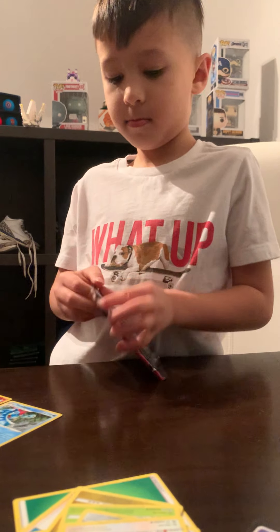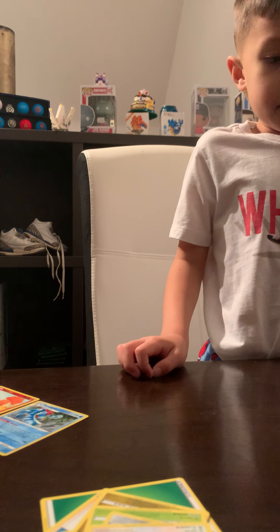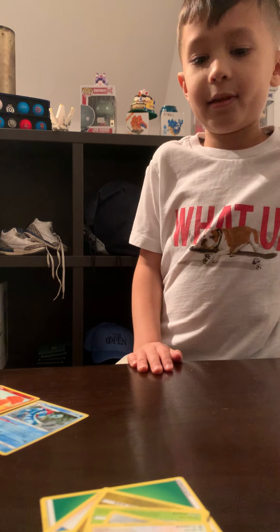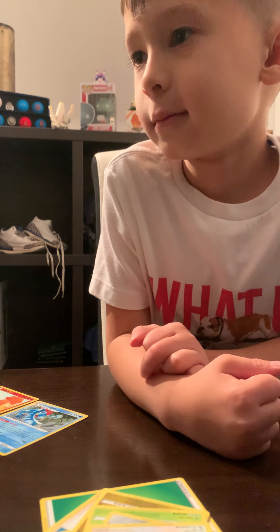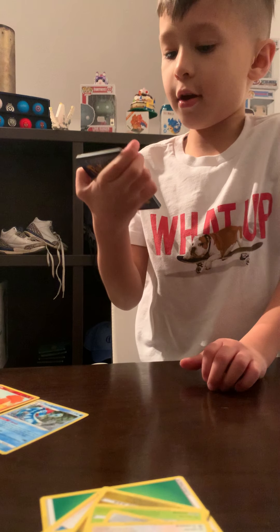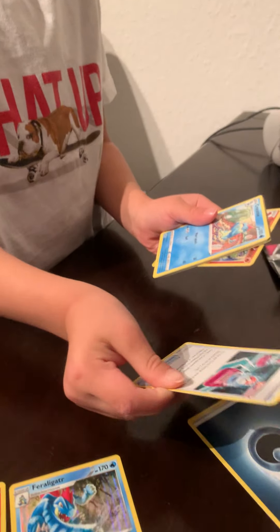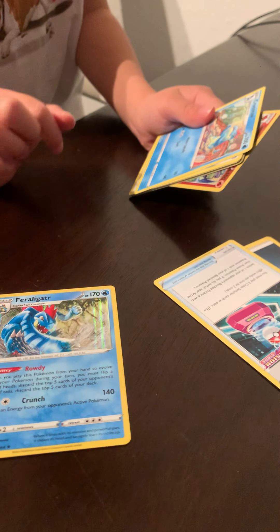All right, next pack — ready? Let's see what we can do. I hope we get another Eevee — I want a Mew in this pack right here. I got a feeling it's gonna be a Mew. QR code for the fans right there. All right, show your fans — oh, dark energy, let's go! We have this one — nice! Show your fans your cards as you pull them. Maybe he evolves this one into him — he does, yeah, perfect! Heck yeah, that's what I'm talking about!